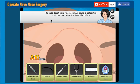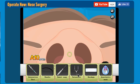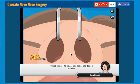We will first open the nostrils using a retractor. Pick up the retractor from the table. Eww! We just opened her nostrils. Great work.